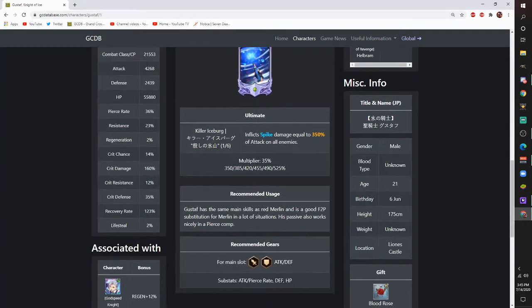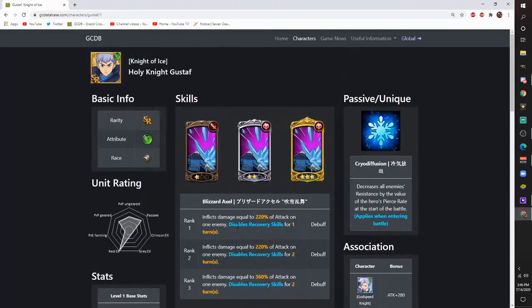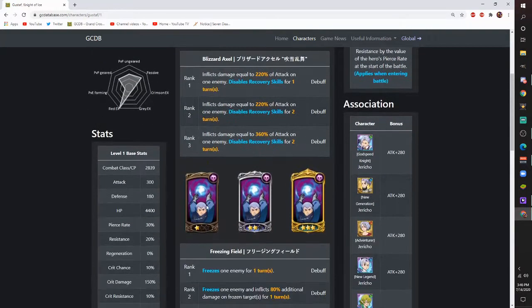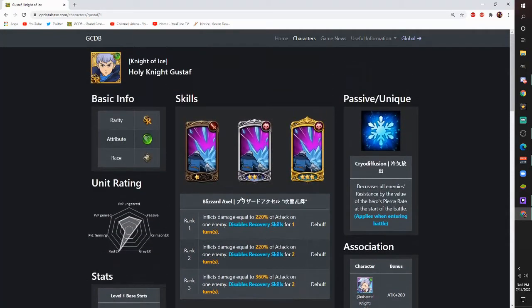Recommended usage: Gustav has the same main skills as Red Merlin and is a good free-to-play substitution for the Merlin sub slot in a lot of situations. His passive also works nicely in a pierce comp. You could run Hauser, him, and Blue Lilia. I have Hauser's gear on him with perfect 30% pierce rate rolls on his attack gear, so he's at maximum. Since Lilia has her own gear set and Hauser has his own gear set, I'd rather just bring another damage dealer.